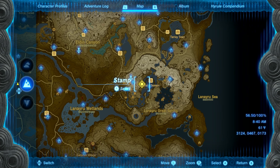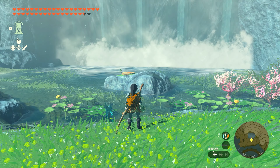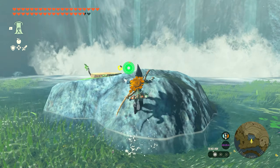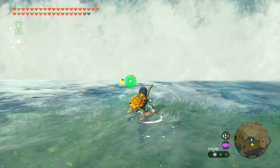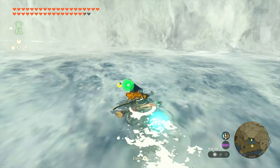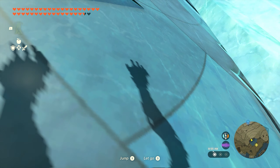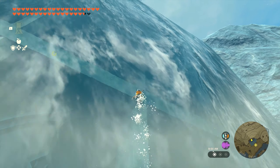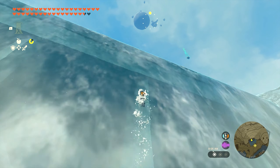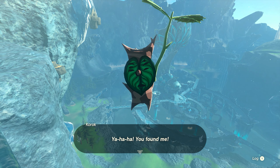Seed number twenty-one is going to be just west of Zora's Domain over by the falls. You're going to need the Zora armor to climb the waterfall for this one. You're going to see a rock with a tree stump on it — walk over that arrow and climb to the top of the waterfall. Put on the Zora armor and swim out here; it'll give you the option to actually swim up the waterfall. Our little yellow circle is going to be at the very top — jump through that, the Korok will appear, and you'll get seed number twenty-one.